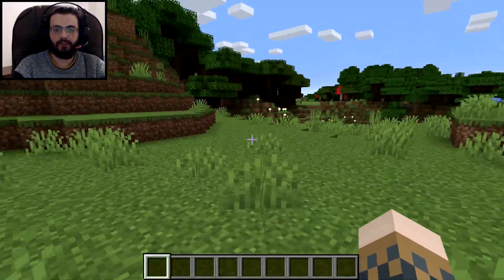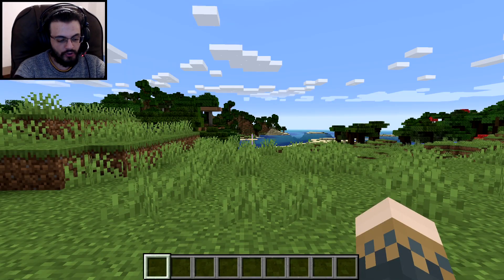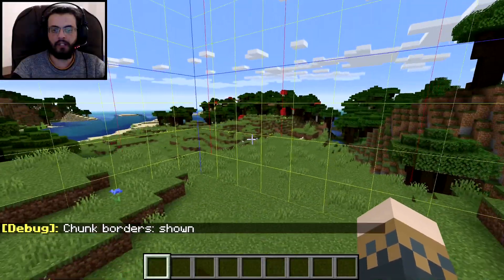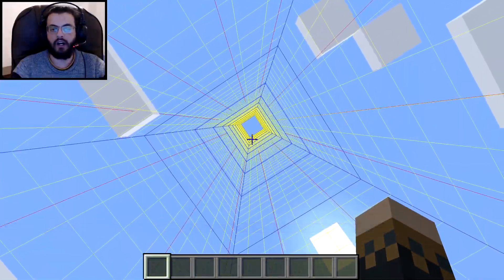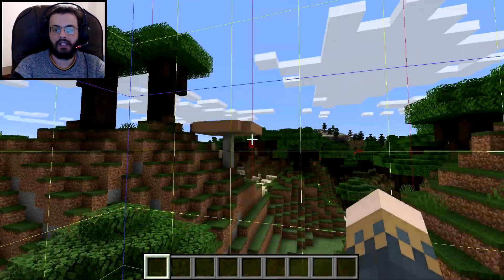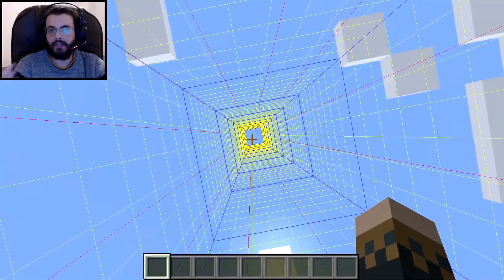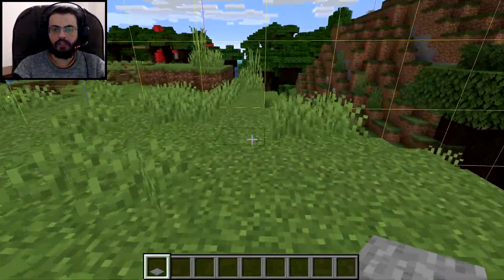Let's do it right here since there's enough space. The first thing I want you to do is press F3 and G together. This is going to divide Minecraft into a bunch of square chunks. When Minecraft saves the game, it doesn't save the entire world as a whole — it saves each square chunk on its own. That's the method we're going to abuse to get infinite diamonds.